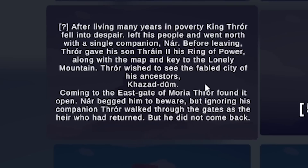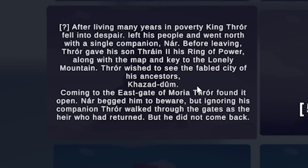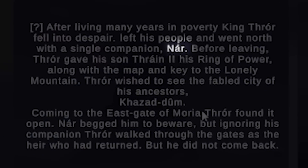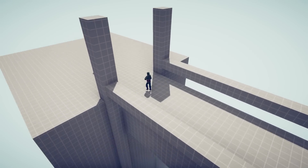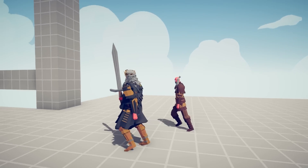Wait a second — what's the Redhorn Pass? After living many years in poverty, King Thror fell into despair, left his people and went north with a single companion, Nar. He got the Ring of Power. Okay, so this should be some dwarves versus... that's Nar, and this is Thror, the King of the Dwarves!